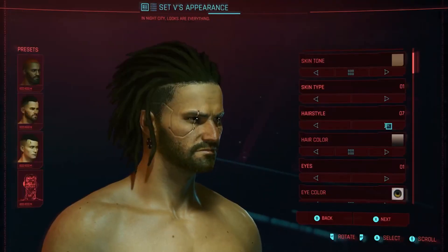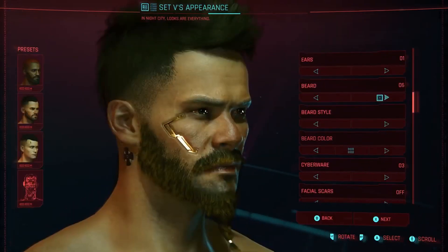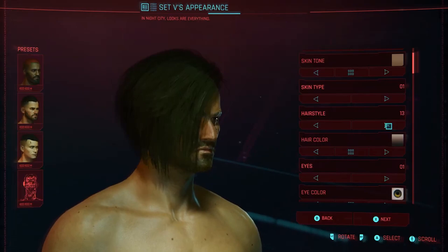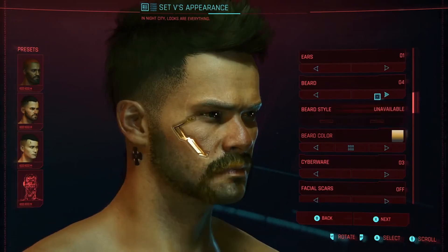The first new customization options we saw were more hairstyles and beards. We saw the mohawk and the man bun earlier this week, but now we get a little bit more here in the official gameplay. We see some dreads as well as some other interesting side comb overs and the pompadour style. We haven't seen many beard or mustache options, and it's nice to see a few here for the people that want them.